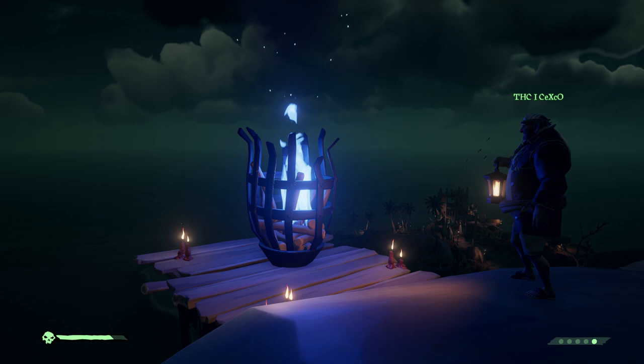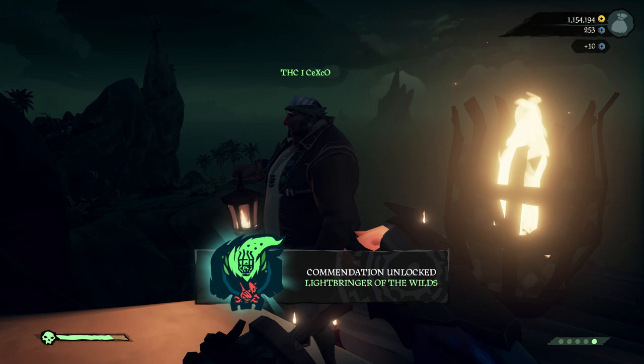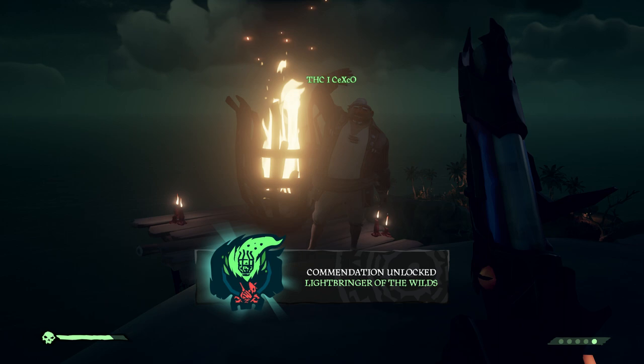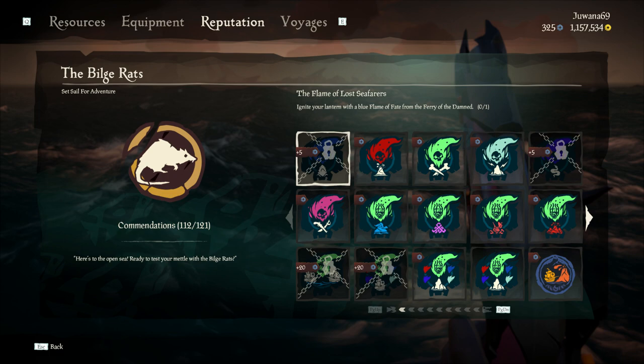Once you reach one of the beacons, you need to hold your lantern high and put the flame from your lantern into the beacon. We noticed that it doesn't matter what color of flame you put into the beacon — even if there's already a green flame and your lantern is also green, it still works to get the commendation.